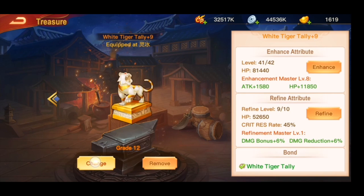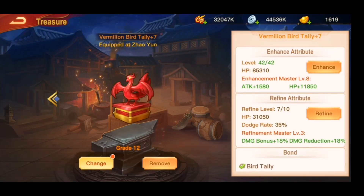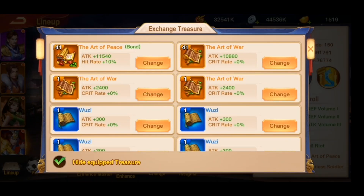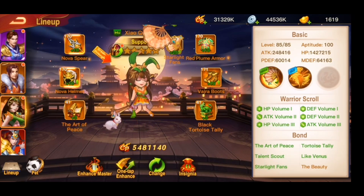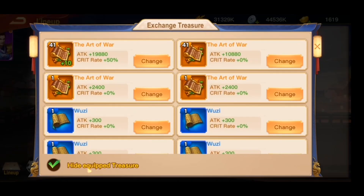I will need these things — this is for my Zhao Yun. This thing is for my Zhao Yun. It's plus two so I will just use this one.